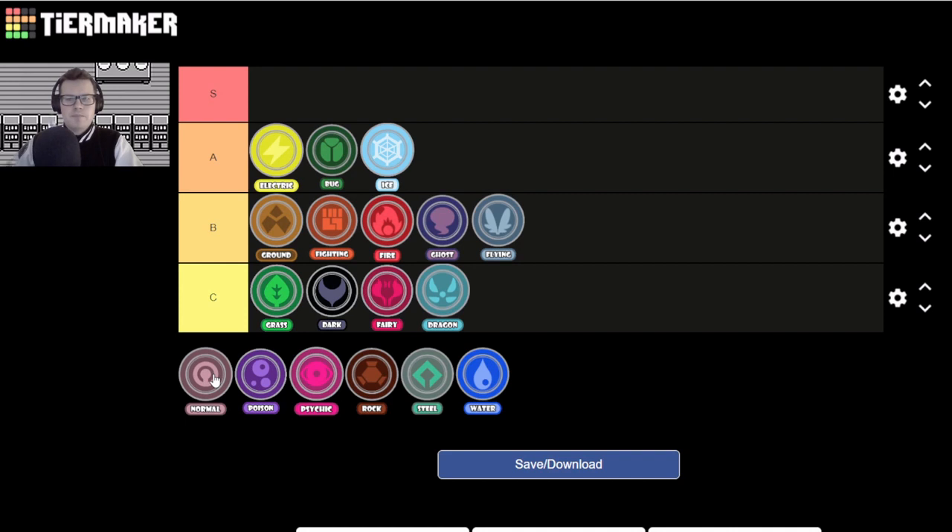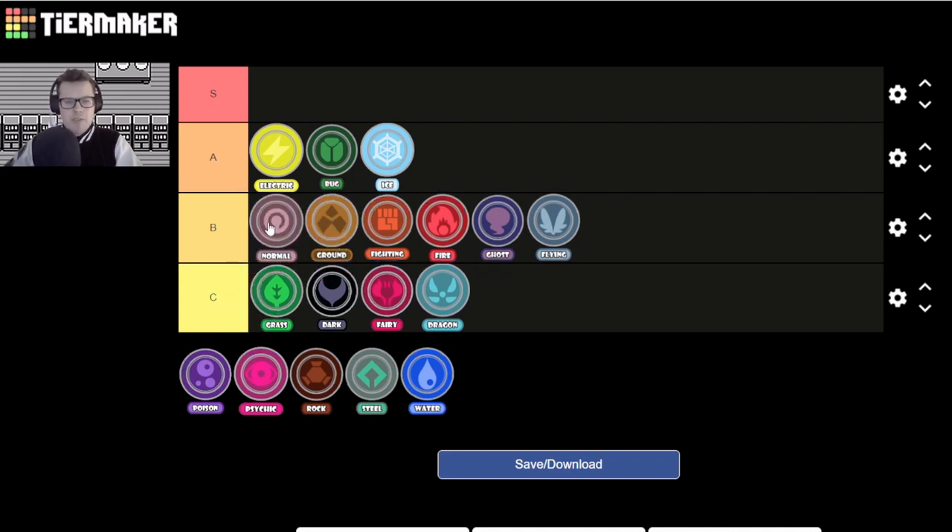Normal is strange because it's a type I get confused when people say it's boring or bad — honestly Normal can do so much. You can do Z-Conversion Porygon-Z, you have amazing walls in Chansey and Porygon 2, you have Ditto and Smeargle for quirkier things. We also have a plethora of cool birds more viable on Normal than Flying, Snorlax can be super fun, Mega Lopunny is insane. Normal is a very fun type with a surprising amount of depth — it's kind of jack of all trades but also master of everything at the same time. I'll give it high B tier.